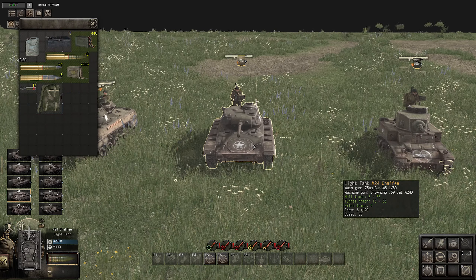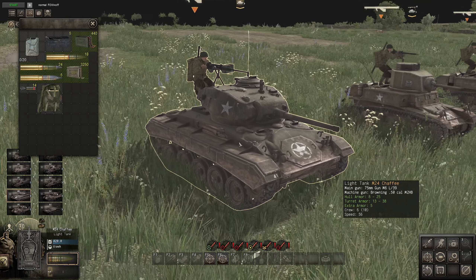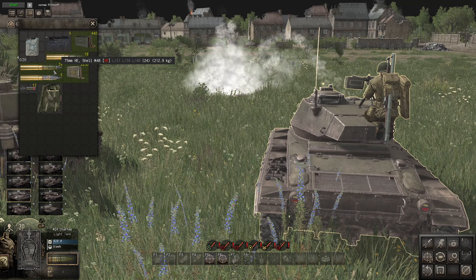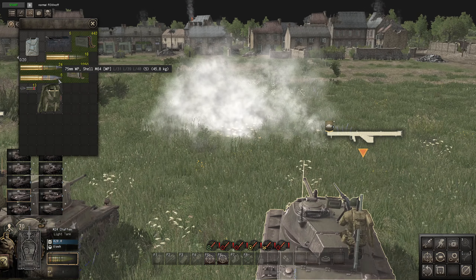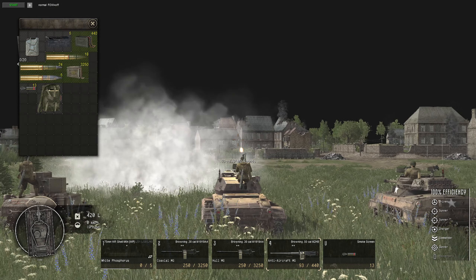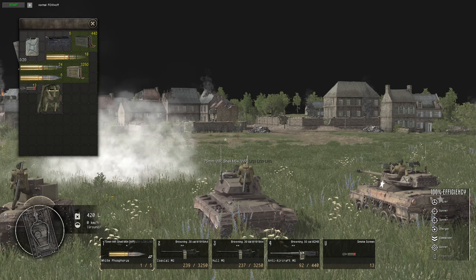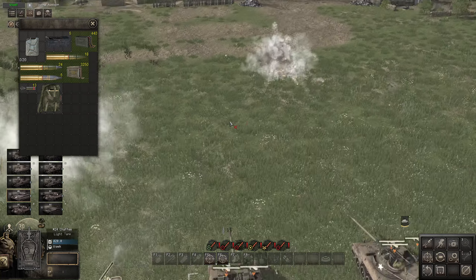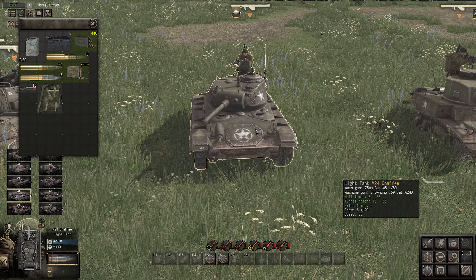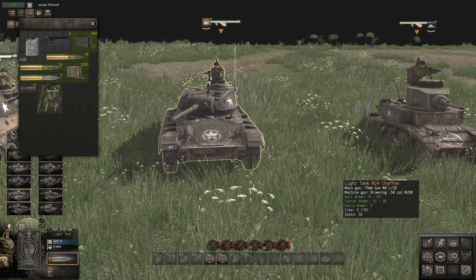Next we have the M24 Chaffee, a later-war tank with a 75mm main gun with a somewhat shorter barrel. The armour is very light and speed is 56. It's got a .50 calibre, two .30 calibres, and a smoke screen. It's packing 18 armour-piercing high explosive rounds and 5 white phosphorus smoke rounds. The white phosphorus will cause fire so you can burn troops out while deploying smoke — fantastic. The Chaffee is a nice, nimble light tank but too lightly armoured to be very effective. I would avoid it in direct combat, but it's a pretty cool support vehicle option.